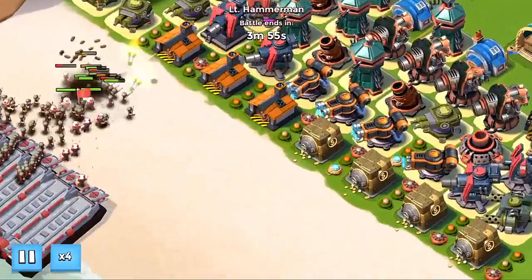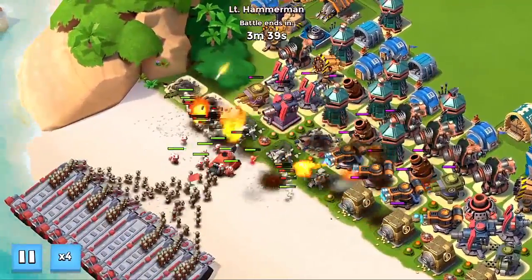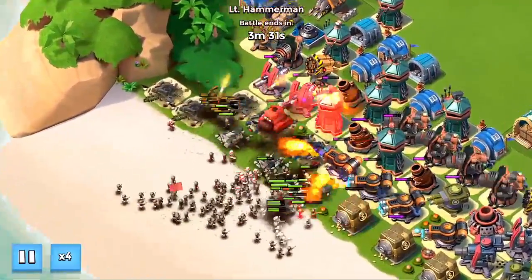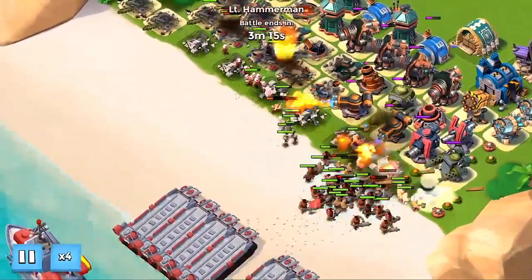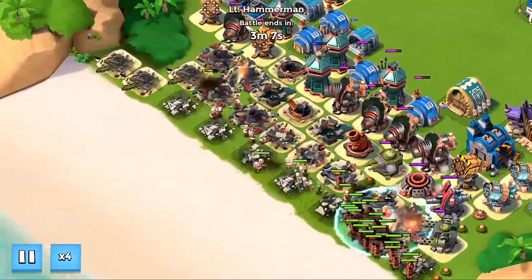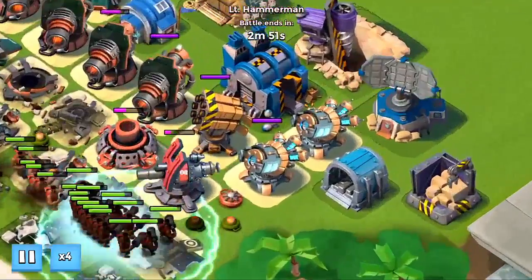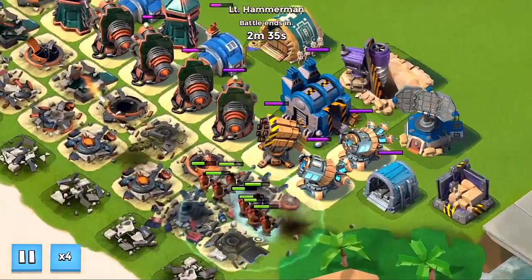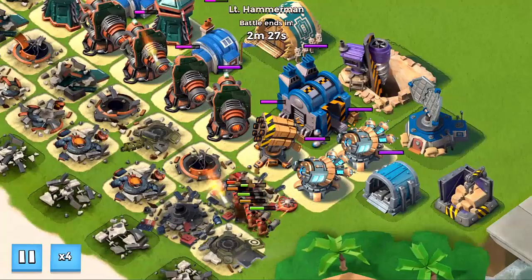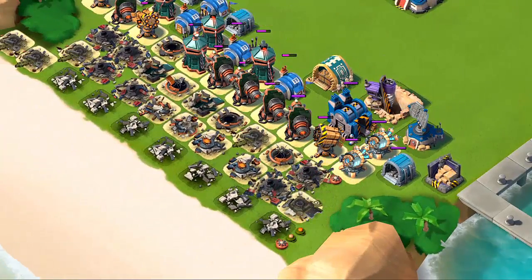We're going to stay times four. Hopefully we can take down these riflemen — there are medics which is a big pain. That scorcher's down — we're doing really well! We've still got the rockets down the left-hand side. I put double shock launchers — I like to keep my shock launchers together because it usually can hold off a lot of troops, keeping them almost permanently shocked.